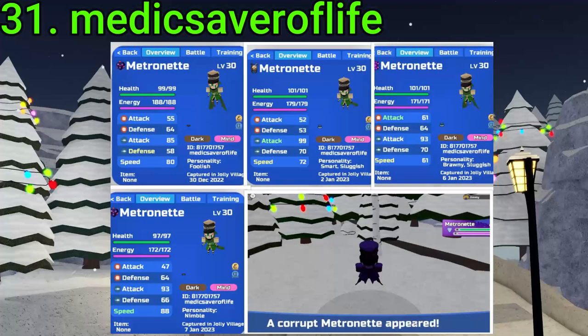31 goes to Medic Saver of Life. They've gotten four Alpha X Metros and a Corrupt Metro — three Shard on the Corrupt Metro, but hey, four Alpha Metros though. Pretty nice. Very good, fam.